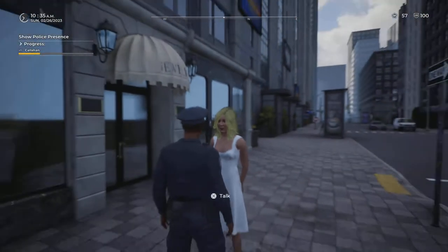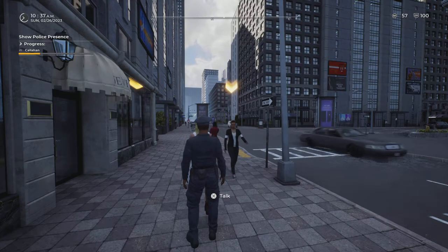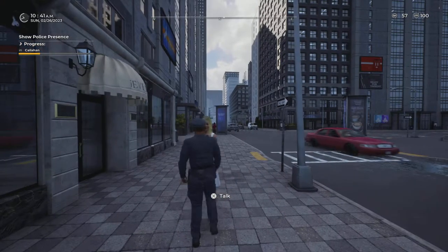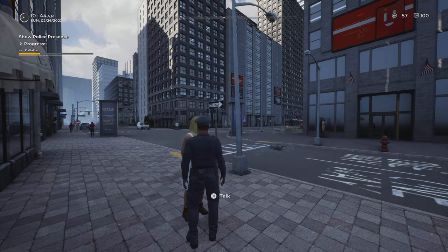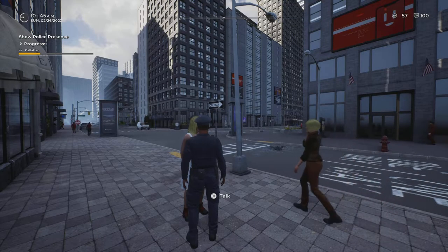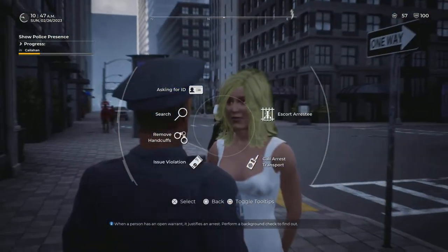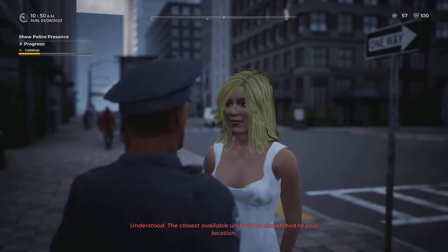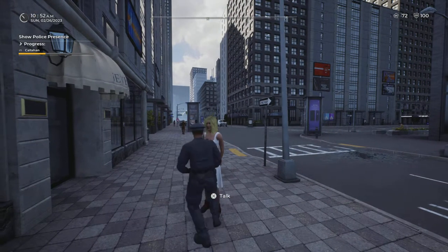As a new player, at first you won't be able to transport suspects yourself, so you'll call for backup transport. I like escorting and transporting prisoners because you get extra points for that — that unlocks later in the game. For now, we'll call for transport to take the suspect into custody. The closest available unit will be dispatched. That's an extra 15 points, putting us at 72.